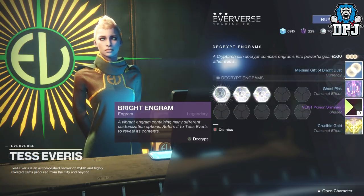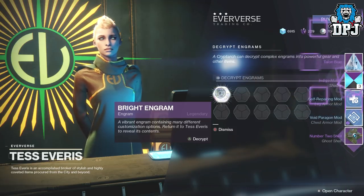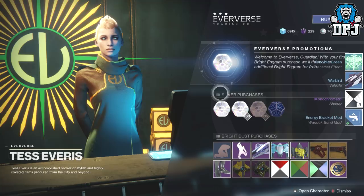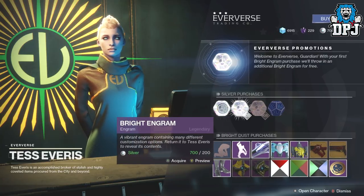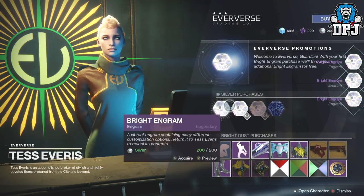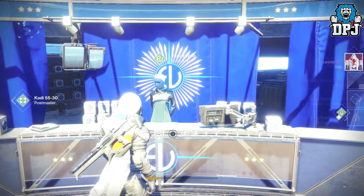Crucible gold transmit effect, shader, and more things. Watermelon shader and two mods. Then a ship, Indigo Matrix shader, monochromatic shader, a mod, and a vehicle. I can actually buy a few more - three for five hundred and two for one hundred - so I've got four more to open.